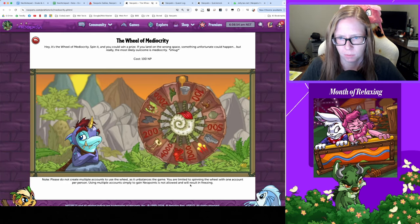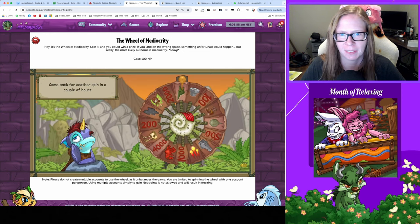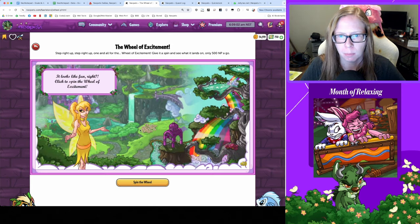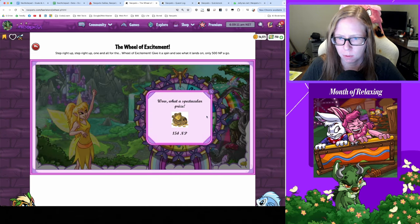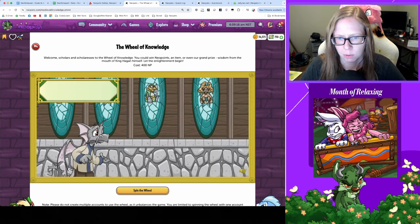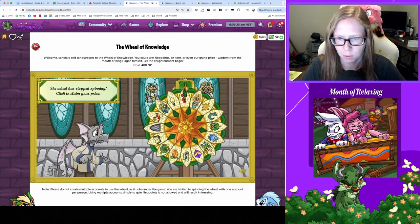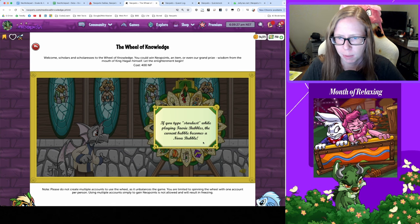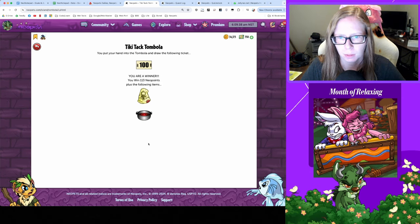Moving on to the wheels. Starting with the wheel of mediocrity — getting Pterodactyl today, all right, thanks for that I guess; a lot of people pay good money to get bit. Spinning the wheel of excitement — got a question mark today for 154 NP, better than some alternatives. And lastly for the quest slide, spinning the wheel of knowledge — another question mark. If you type 'stardust' while playing Faerie Bubbles, the current bubble becomes a nova bubble.